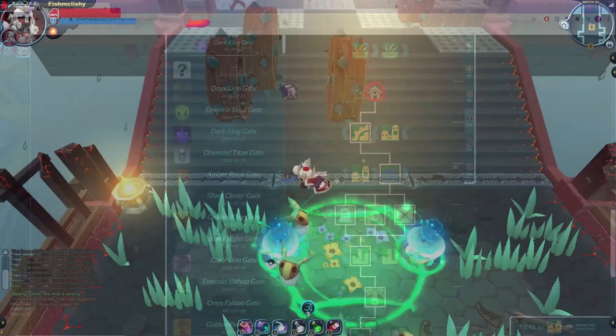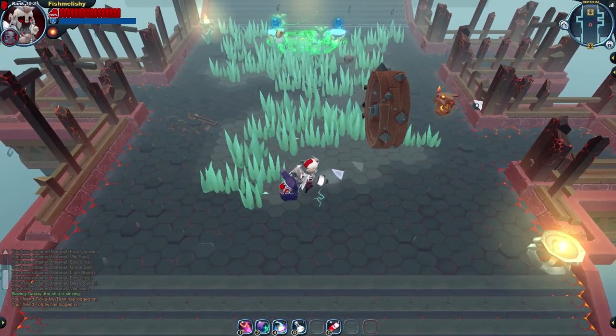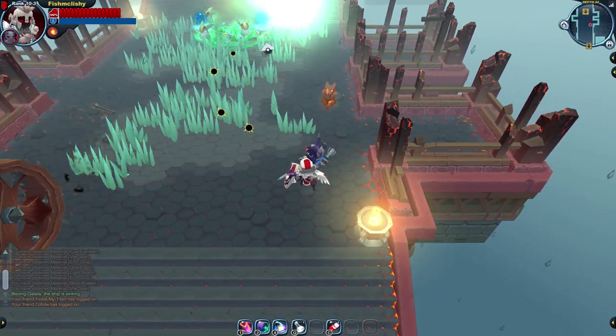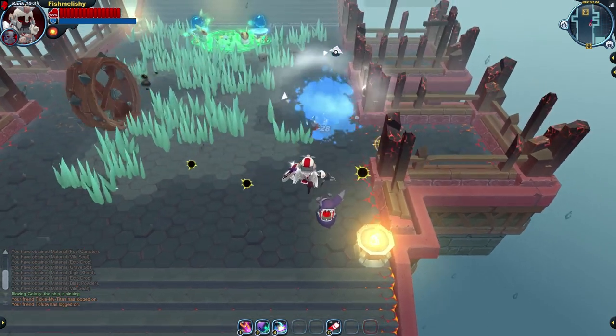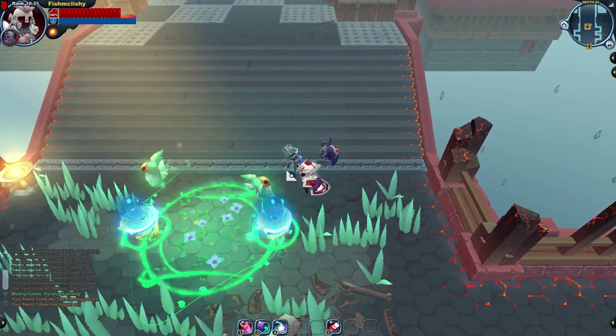Did you know that throwing a vial can save your life? A thrown vial while airborne can destroy plenty of dangerous projectiles. For instance, it can delete a Halwitzer projectile, but it can also destroy Halwitzer skulls, rocket puppy rockets, Romulus twin lasers — you name it. It's a rarely used trick, but it's helpful nonetheless.